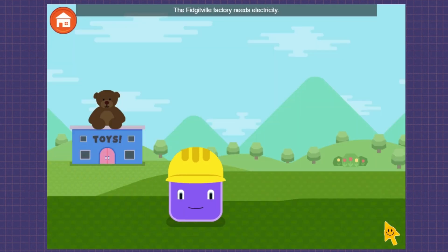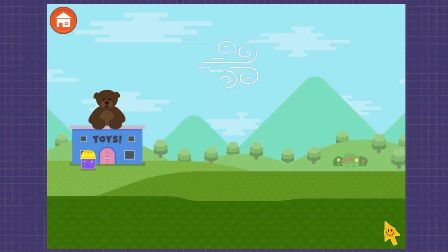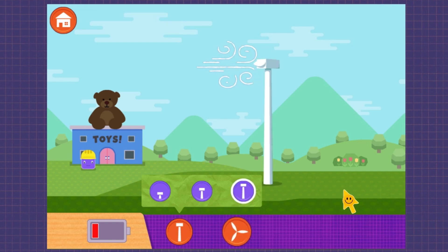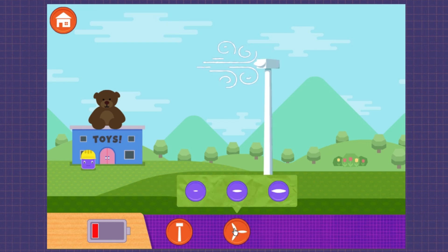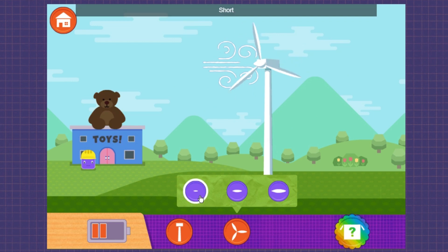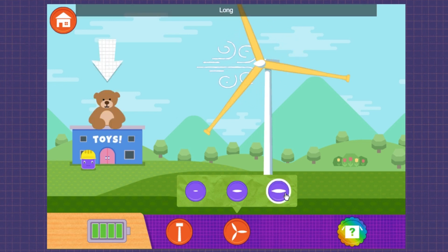The Fidgetville factory needs electricity. Tall. Short. Medium. Long — you unlocked more silly blades. Short. Plastic bat. Banana. Plastic spoon. Regular blades. Plastic bat. Long. Your turbine makes enough electricity.